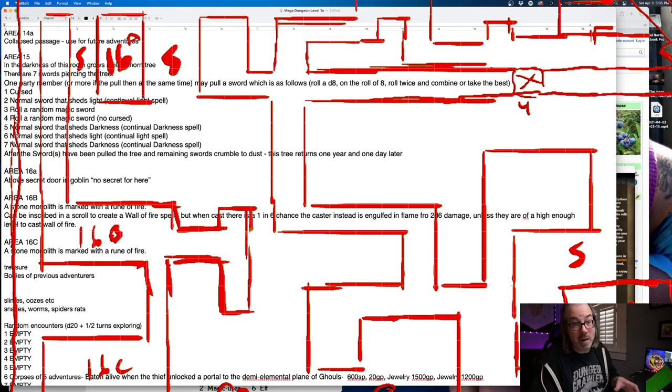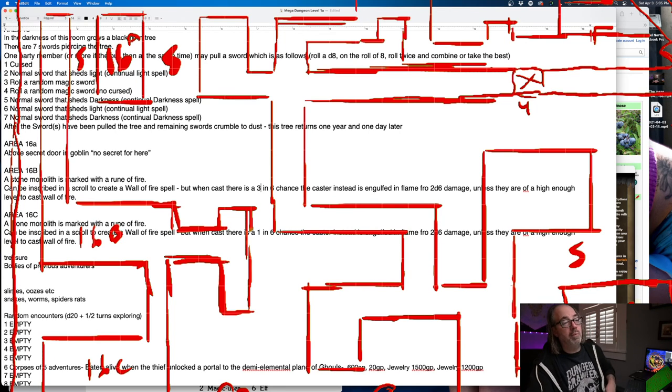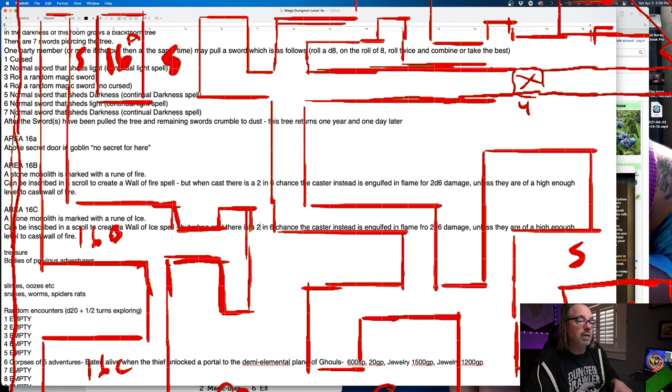So if you're a low-level magic user on the first level, you can make a wall of fire spell but it's risky. You won't know that until you try it. That 33% risk seems fair — a 70% chance to cast wall of fire, 30% chance of killing yourself. The ice rune: you can be engulfed in ice, and unless broken free in two to five rounds will suffocate. Remember if they're casting the spell it's probably in some kind of combat.